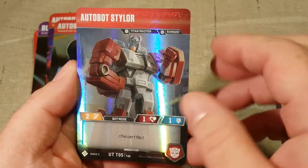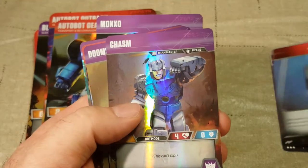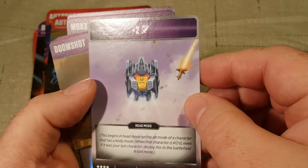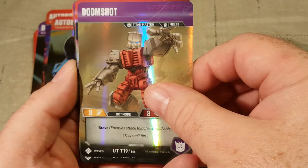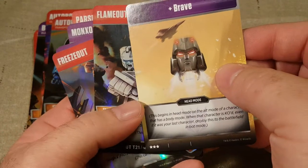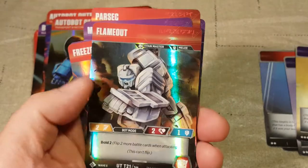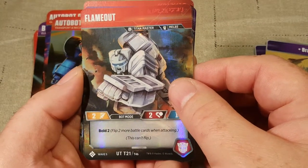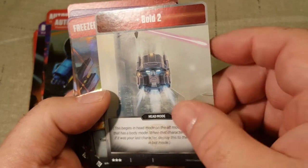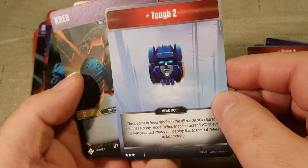Autobot Stylor — not sure who Stylor is, but he gives you plus 1 defense. Then we got Chasm — it's a Decepticon, that's all I know for sure. Then we got Doomshot. Doomshot is brave — enemies attack this character if able. These guys do have their own unique star counts. Doomshot is Megatron's head. Flame Out gives Bold 2 — flip 2 more battle cards when attacking, this can't flip. Freeze Out gives Tough 2 and is a rare card, not sure who Freeze Out belongs to.